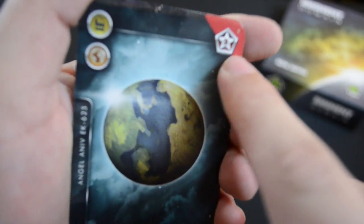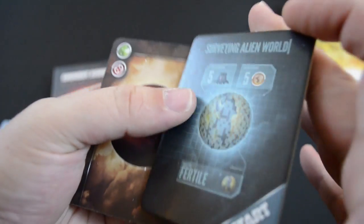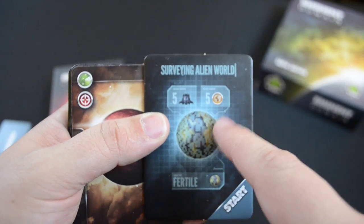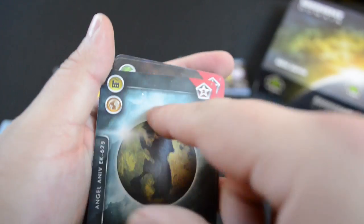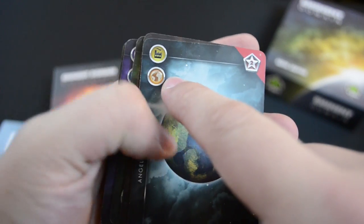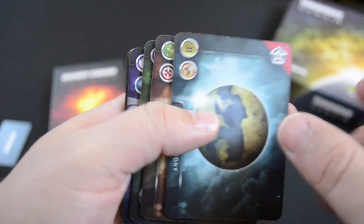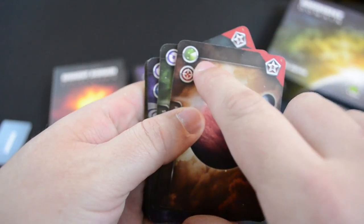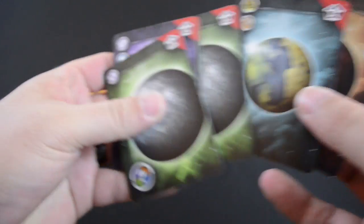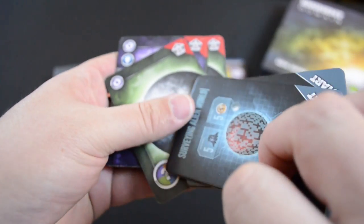First and foremost, you're going to see that this planet is going to have a rating of two. It's also going to be five warships or five colonies in order to settle this planet. But it's going to yield two different symbols in the role phase — for instance, production and colonize, or survey and warfare. These are advanced planets and they take five to settle.